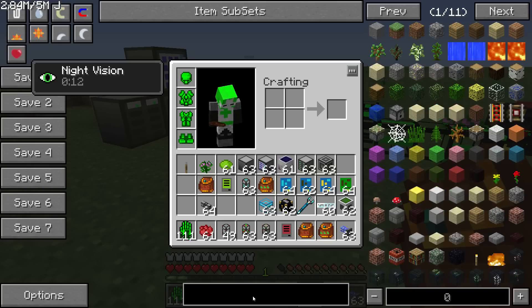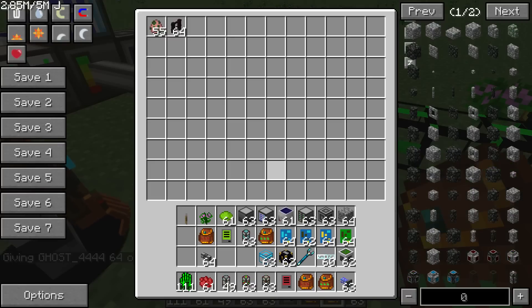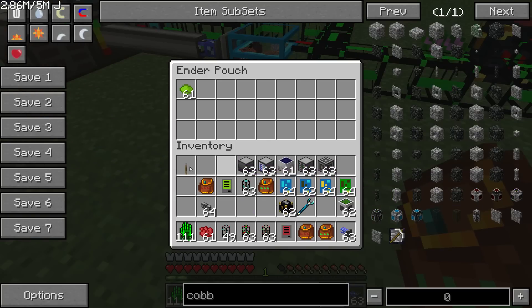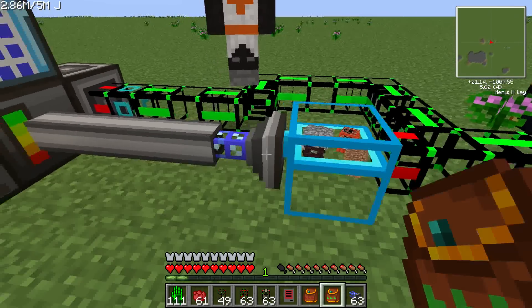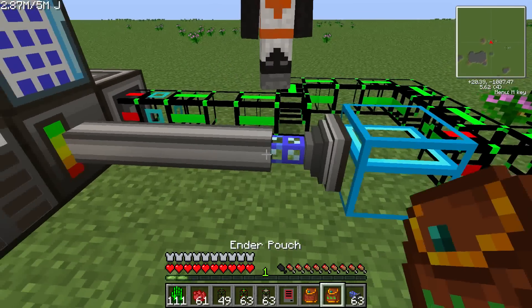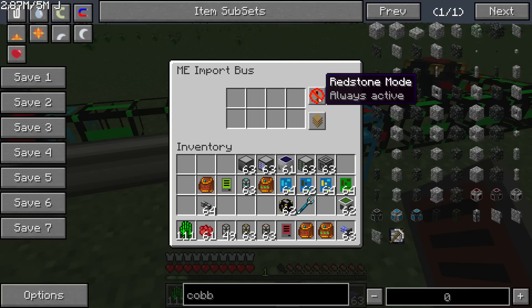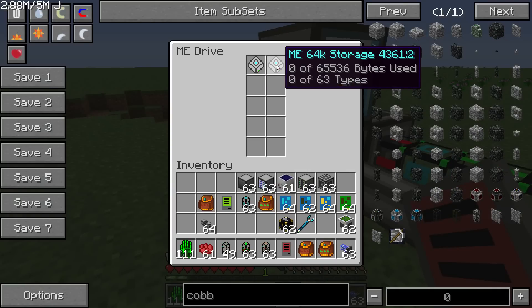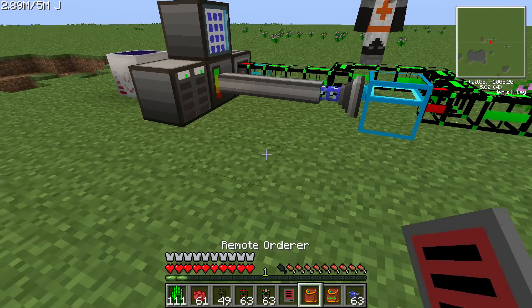Now I'm just going to grab some cobble or dirt — just anything you want to put in the system. Put some random stuff in the system, or you can put it in through the ender pouch. One thing to note: you can see it disappearing from the ender pouch. On the import bus, you should set it to move stacks of items — see that option in the bottom right? Move stacks of items versus move single items. Otherwise it pulls one single item at a time and it's very slow. Now all that stuff is actually on these discs. With our orderer, you can see all the stuff that's in there.